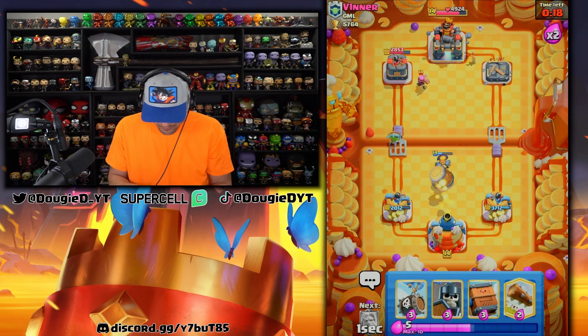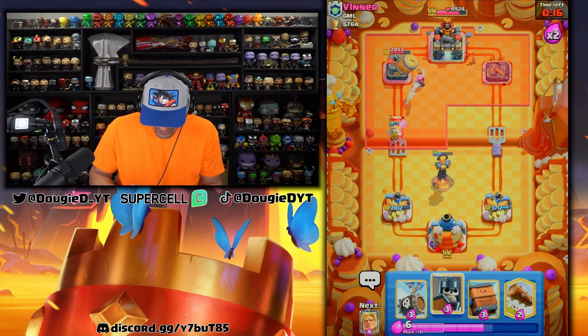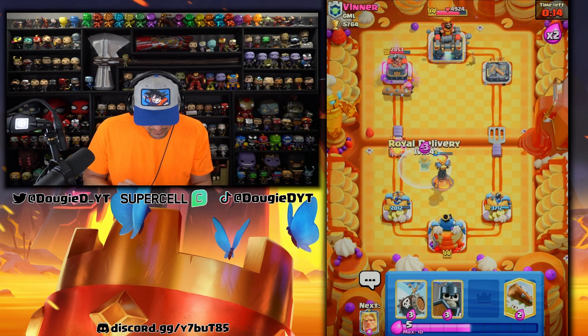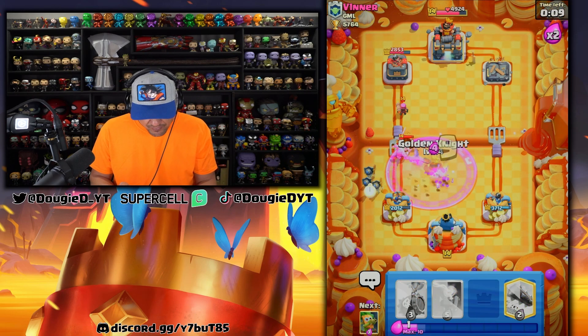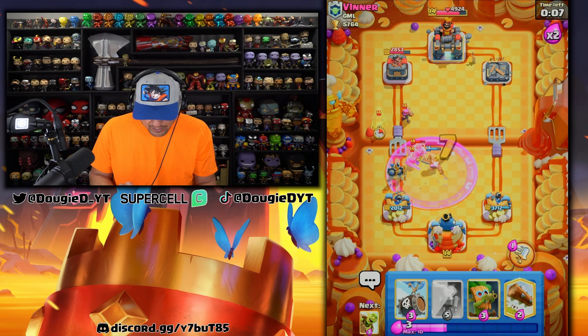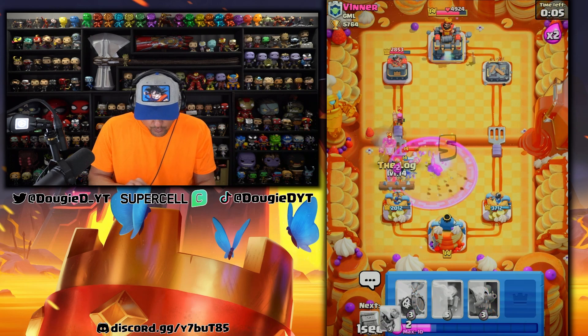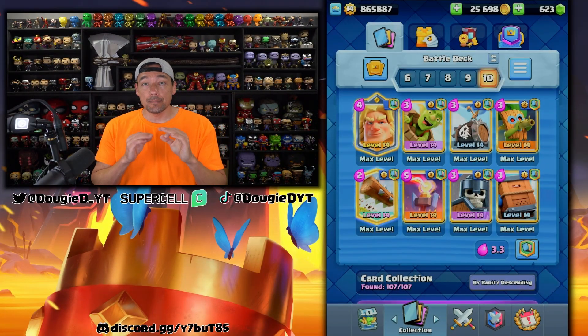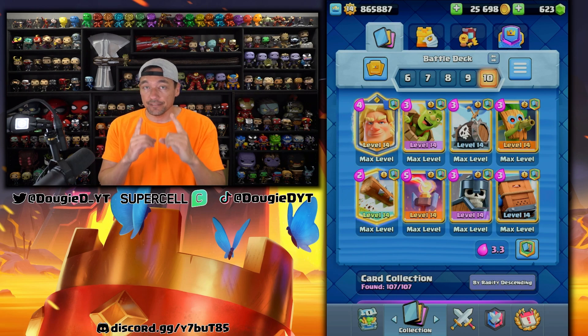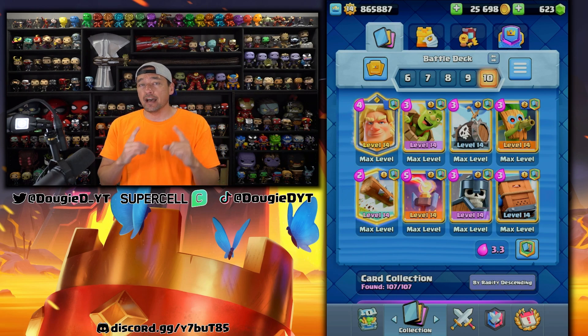Just going to apply some pressure — he goes in with that. Drop the royal delivery, boom, that'll go down. Just got to watch out for the e-barbs. He's not going to be able to do anything with that hog rider because we'll just log it back and we will get this dub. Have a nice day! GGs and peace out. Here is the deck one more time — eight straight dubs, that should tell you a lot. Sub in the Valkyrie if you don't have Golden Fabio. Thank you guys for the continued support, until the next video, take care and peace out.